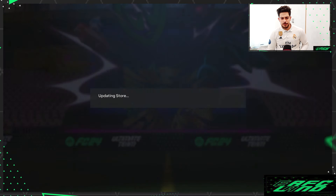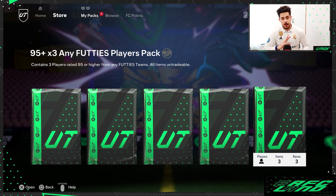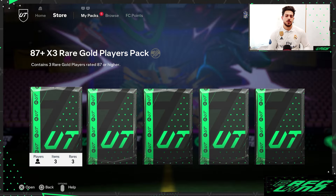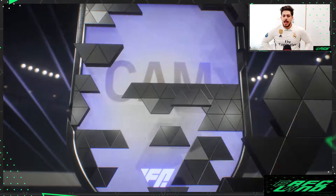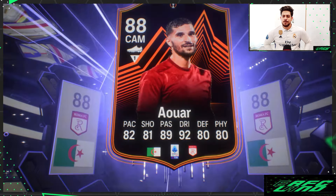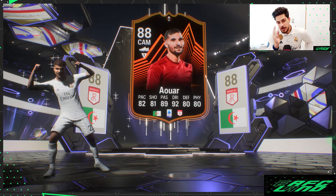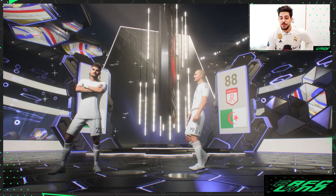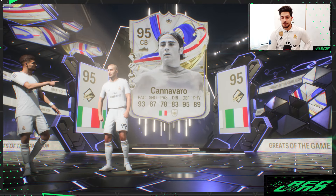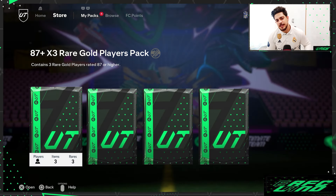Now four 87 plus times three packs left, and three 95 plus Footies packs to go. Into the first 87 plus times three — Algeria center back from Roma. It's Alwar with a Greatest of the Game Icon look. Cannavaro on the background — good center back.